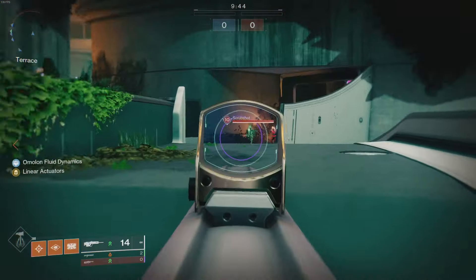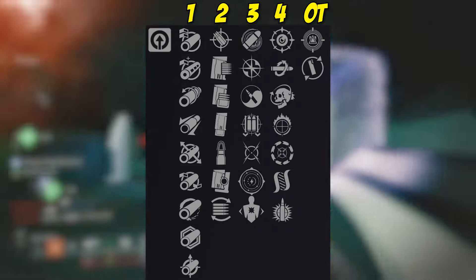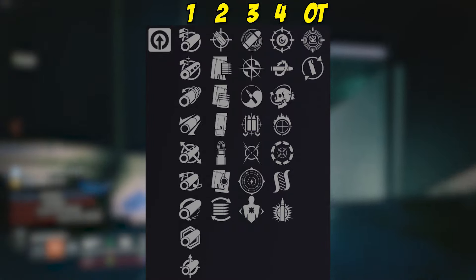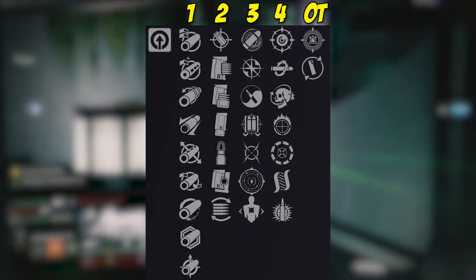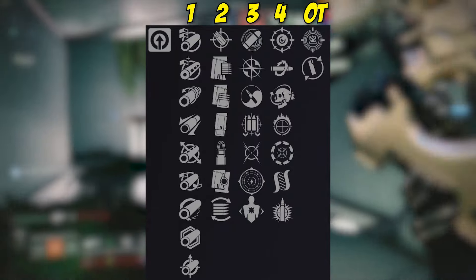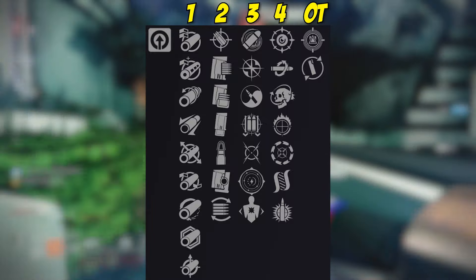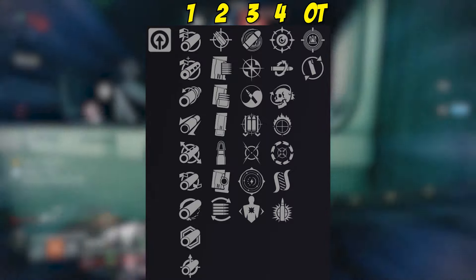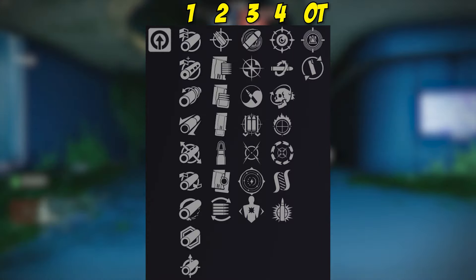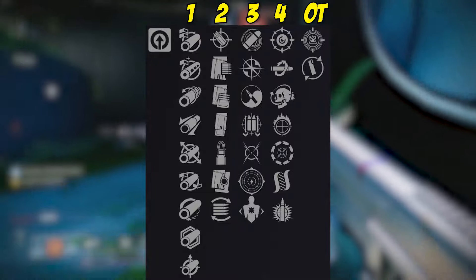Let's jump into all the perks. Here on screen are all the rolls, reading from right to left. The origin trait is Guardian Games Classic Contender — final blows grant class ability energy. You could also slot Amélion Fluids for reload speed. Column four has Precision Instrument, Kill Clip, Encore, Focus Fury, Cascade Point, Hatchling, and Explosive Payload. Column three has Eye of the Storm, Light of Action, Zen Moment, Fourth Time's the Charm, Moving Target, Keep Away, and Gutshot Straight. Column two magazines include Accurized Rounds, Appended Mag, Tactical Mag, Extended Mag, Steady Rounds, Alloy Magazine, and Flared Magwell.